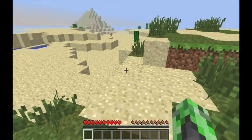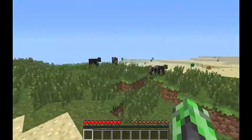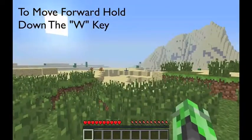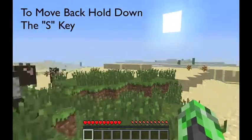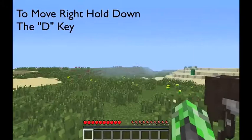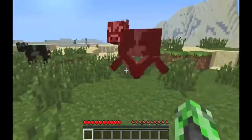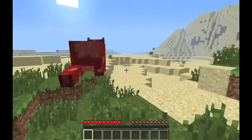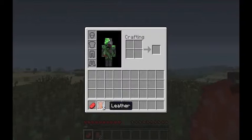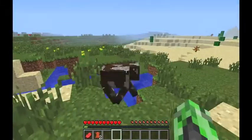So we've spawned in a desert biome — different areas are called biomes. This is a desert biome and over here is a plains biome, and we've got some cows. You hit things by just left-clicking with your mouse button and you'll punch them. Let's kill this cow — we got some raw beef and some leather. We can go ahead and kill all of these.